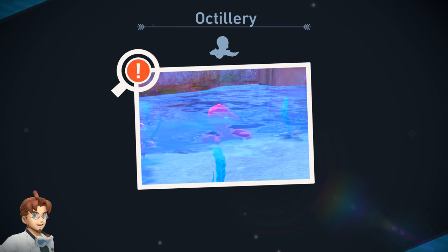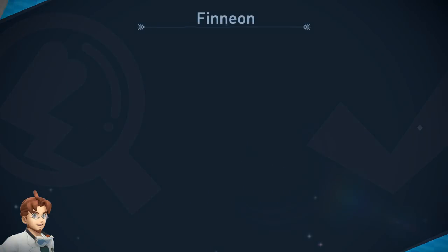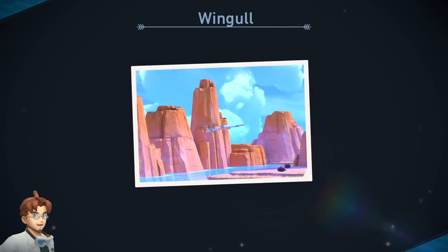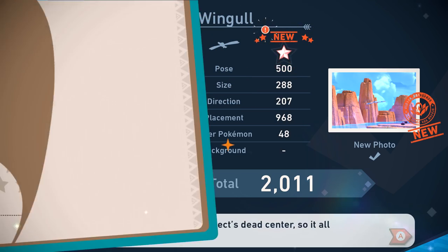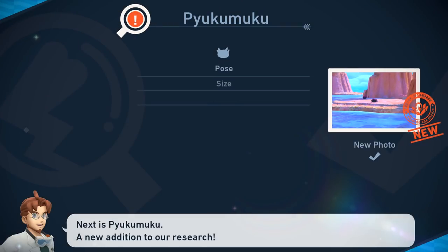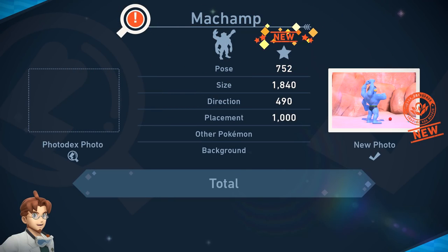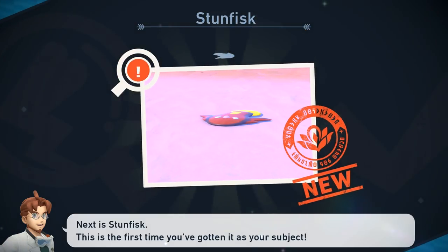Octillery is definitely new — a new discovery. We'll get Finneon. This could have been a better photo but I honestly sort of like it — that was going to be 2,600. Wingull flying away, not the best photo, but there's some extra Pokemon in the shot which helps add to the points. Pyukumuku — it just says chilling out. We got Machamp — pretty cool Pokemon to see. 4,000 points for that one. Wow. Stunfisk looking as flat as ever.